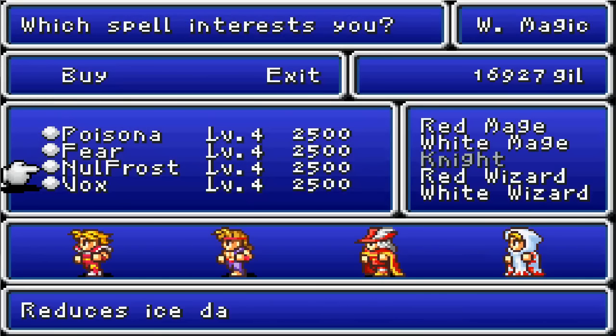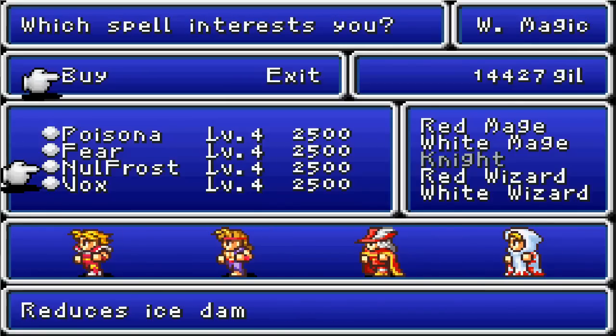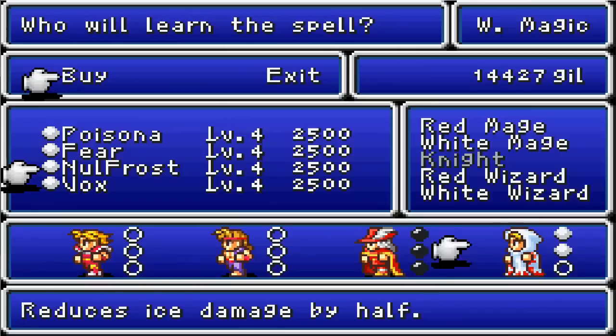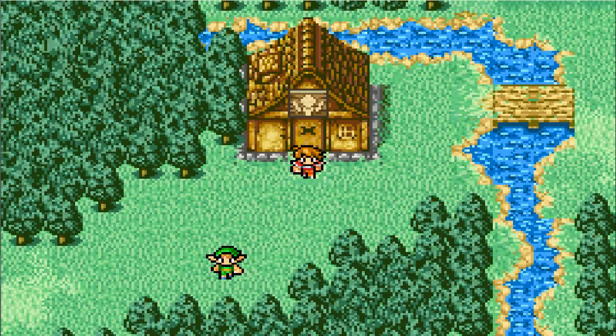I guess we'll pick up Vox. Do we want to get Fear or Null Frost? Yeah, we'll pick up Fear — no, I'm just going to get Null Frost. We could use Amor later on. Alrighty, so we've got our magic. Now I'll meet you outside of Castle Cornelia.